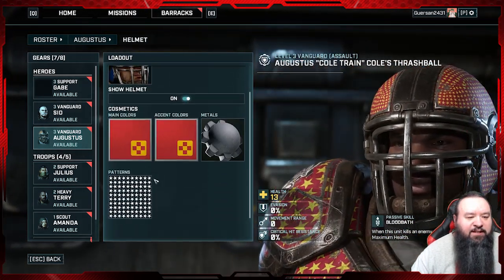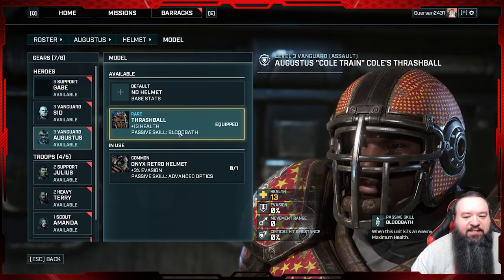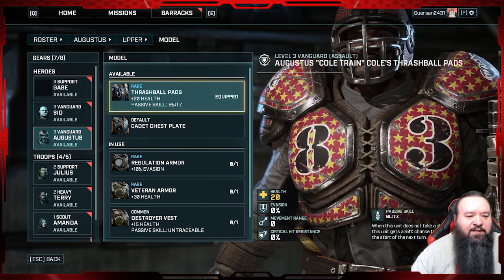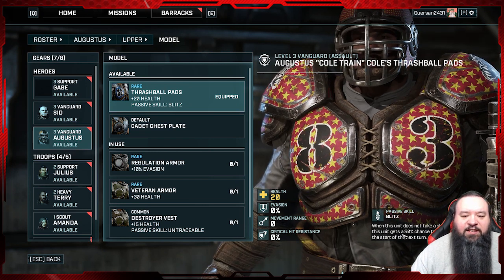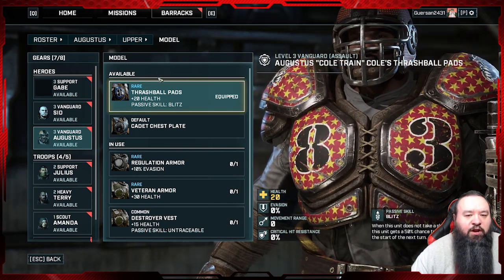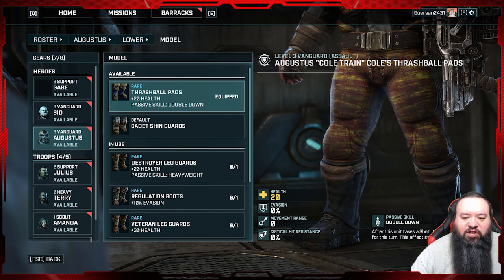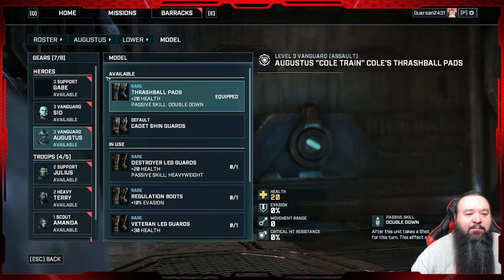Let's have a look at his gear. His helmet gives plus 13 health and the passive Bloodbath — when this unit kills an enemy it heals 10% of its maximum health, pretty strong. His upper chest has 20 health and Blitz — when this unit does not take a shot for a turn, it gets a 50% chance to gain plus one action at the start of the next turn, which is great when you're running around. And the boots — Thrashball Pads — plus 20 health and Double Down: after this unit takes a shot it gets plus 5% damage, stackable up to three times. Pretty damn strong gear.